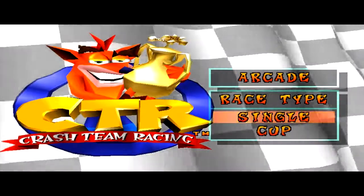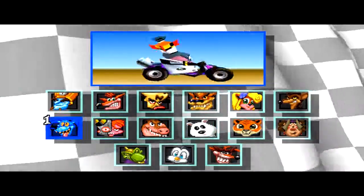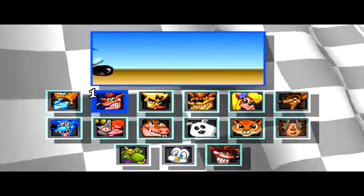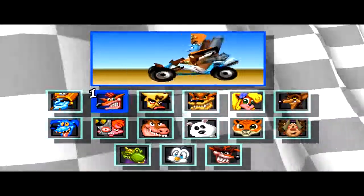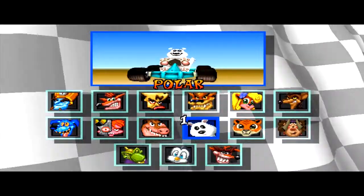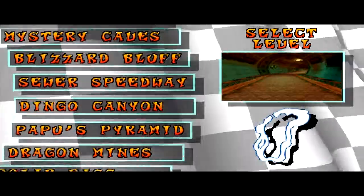Enough talking — let's start this thing and I'll explain the game while I'm playing it. As you can see, I have all the characters of the game unlocked. Those 8 in the center are the regular characters and those 7 around them are the extra characters you unlock after beating the story mode and time trial modes 100%. For my first track I'll select Fake Crash, because he's a very funny character, to play on my favorite track — Sewer Speedway. Yeah, believe me, a track on the sewers.